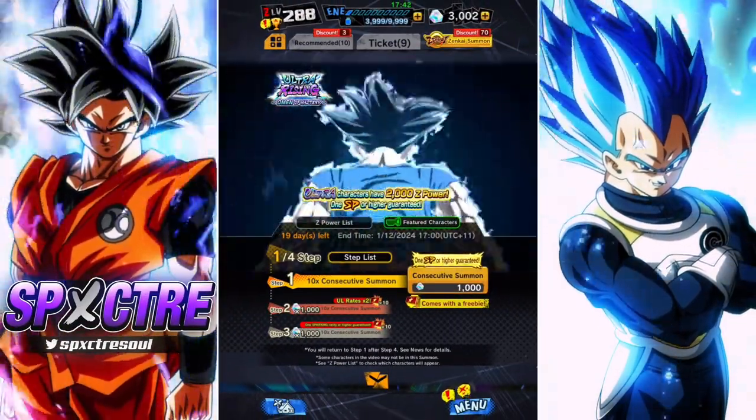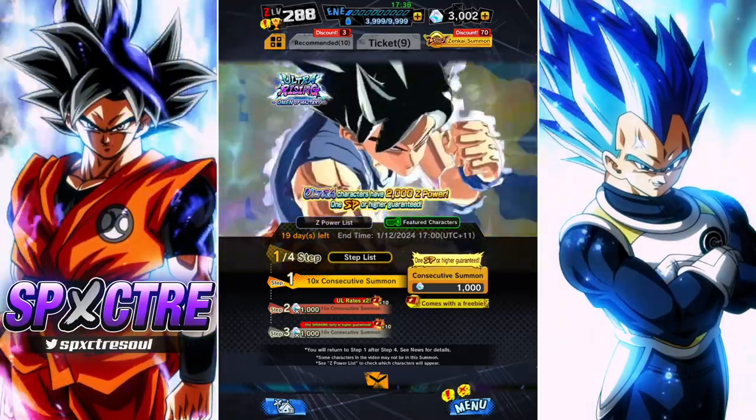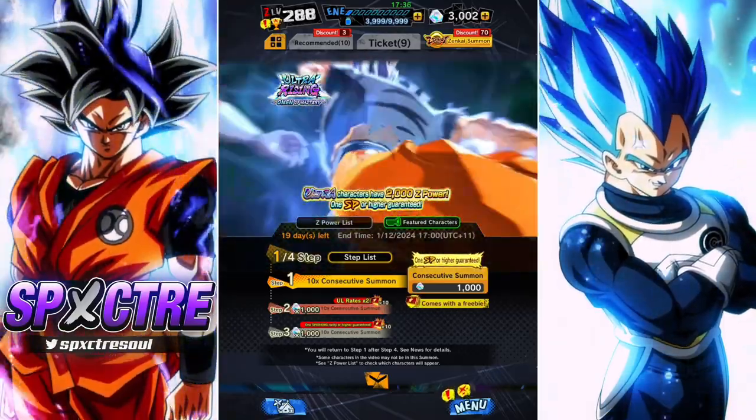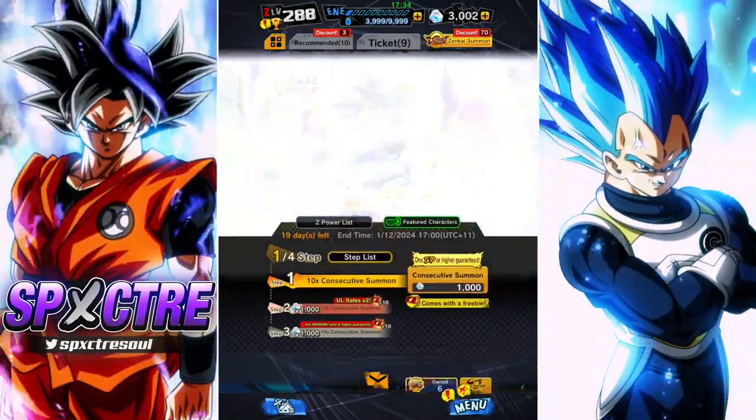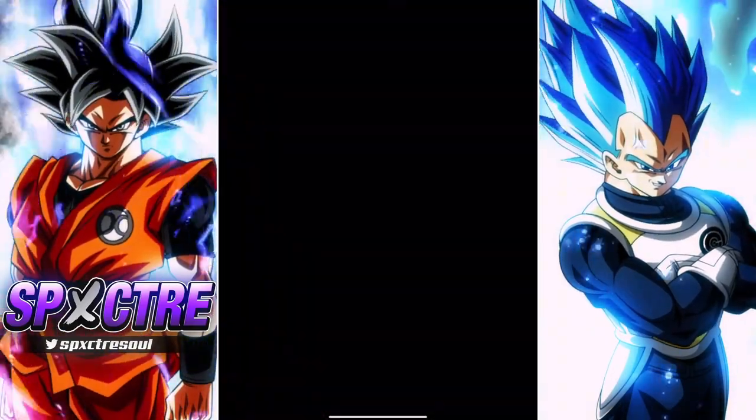We're on Dragon Ball Legends with some Ultra Ultra summons. Yes, you heard that correctly. The brand new Ultra UI Goku and we're gonna summon for him right now with one rotation of Chrono Crystals. Are we gonna get anything? I don't know, let's find out.